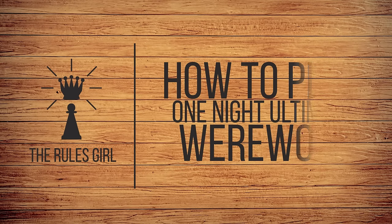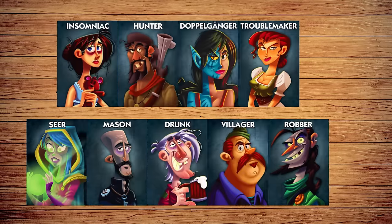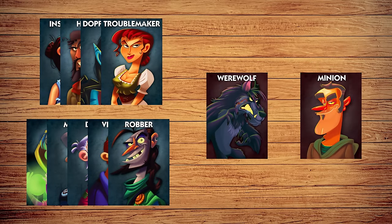I'm the Rules Girl and this is One Night Ultimate Werewolf, a 10-minute social deduction game for 3 to 10 players. In One Night, players are villagers trying to identify and slay the werewolves that lurk among them.